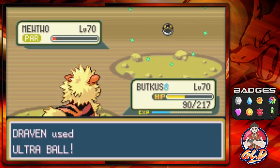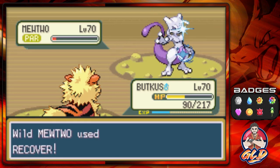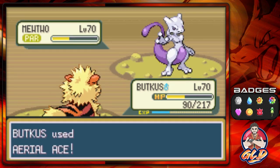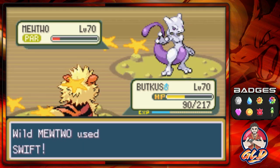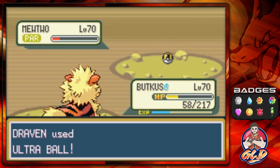I have no idea how I used to capture this Pokémon. Timer Balls would have made this simpler. It's using Recover again — so we need to hit it one more time. Let's go with Aerial Ace; Mewtwo cannot move. I really hate capturing legendary Pokémon, especially Mewtwo. Let's go with another Ultra Ball. Mewtwo comes back with Swift. Another Ultra Ball — come on.